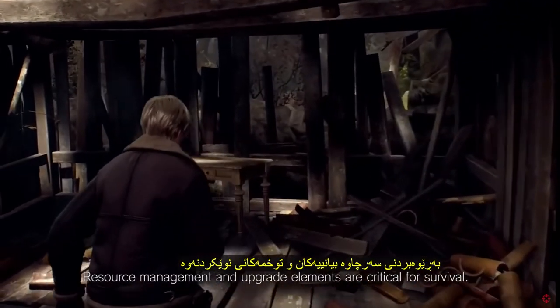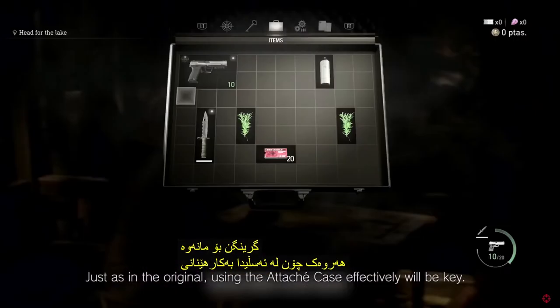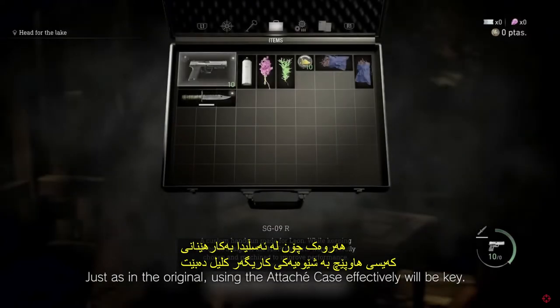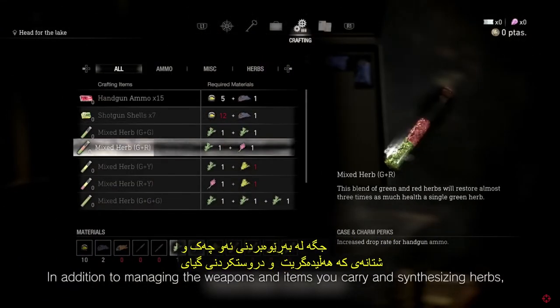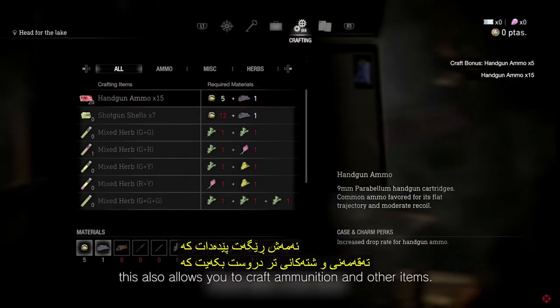Resource management and upgrade elements are critical for survival. Just as in the original, using the attache case effectively will be key. In addition to managing the weapons and items you carry and synthesizing herbs, this also allows you to craft ammunition and other items.